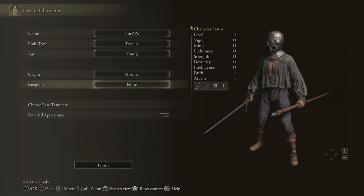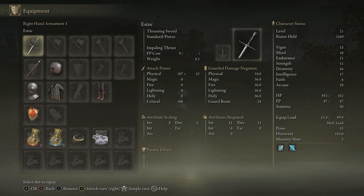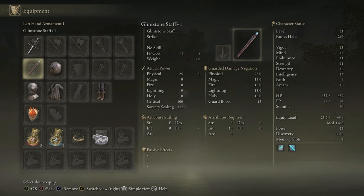For your Keepsake, the only option really is the Golden Seed, because it gives you an extra Flask and is just valuable for really any build. Your starting gear is pretty solid — you start out with an Estoc, which is a very well-balanced Dexterity scaling weapon, and you get the Glintstone Staff, which is a little bit better than the Astrologer's staff.